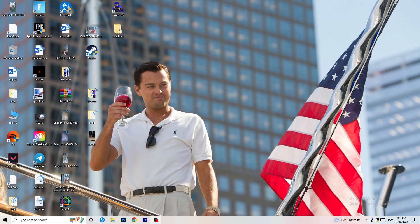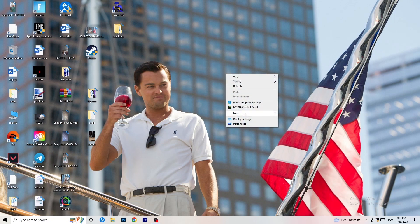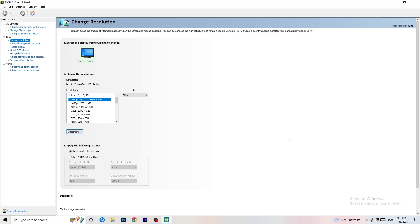The first thing on your PC: go to your desktop, right-click with your mouse, and open up your graphics card control panel. For me it's NVIDIA, since I'm using a GeForce NVIDIA graphics card. If you're using something else, open up your control panel for that — it should be the same thing.